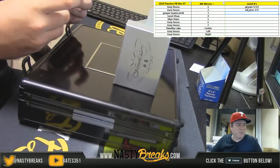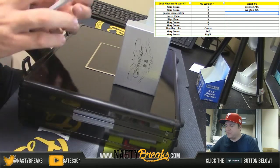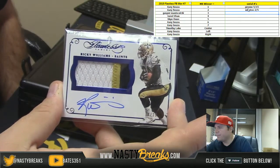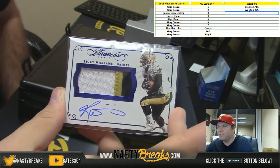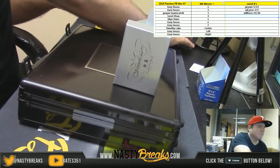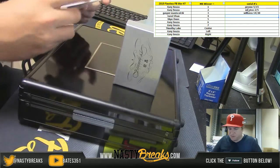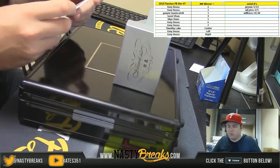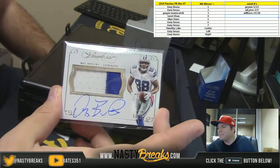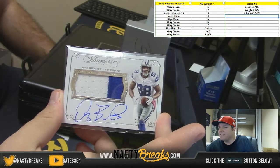Next up for Gasper — cool card here: three-color patch autograph, fourteen of twenty for Ricky Williams. Card number four coming out for Jared: eight of twenty-five patch autograph for the Cowboys — Dez Bryant. Damn, this is a nice case so far. Dez Bryant eight of twenty-five.